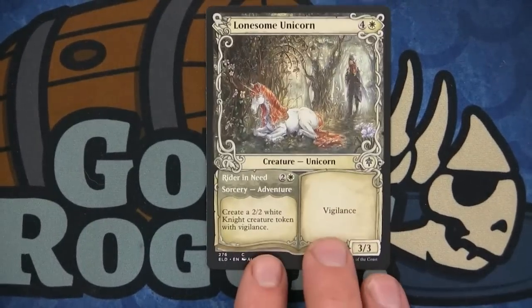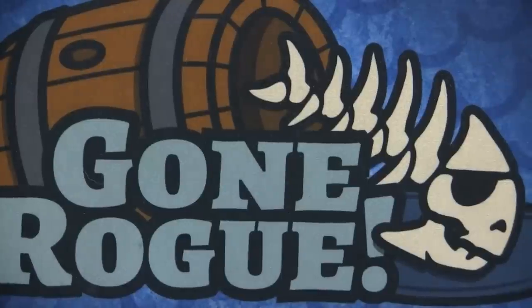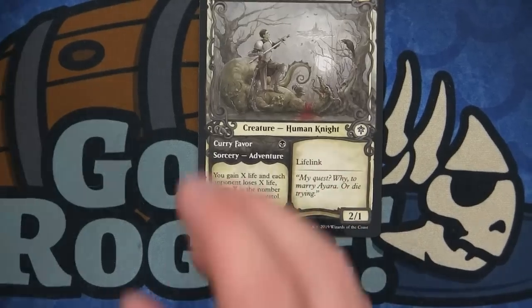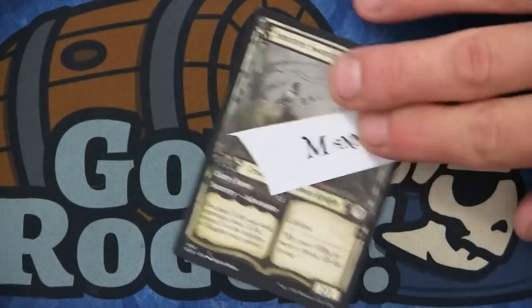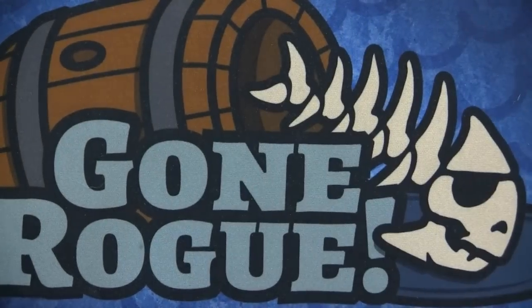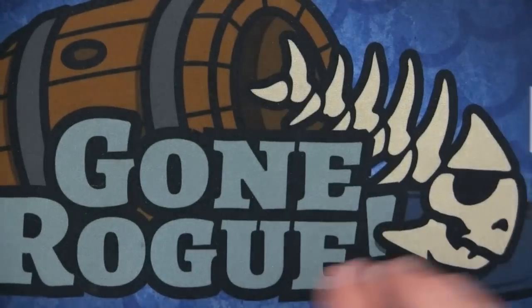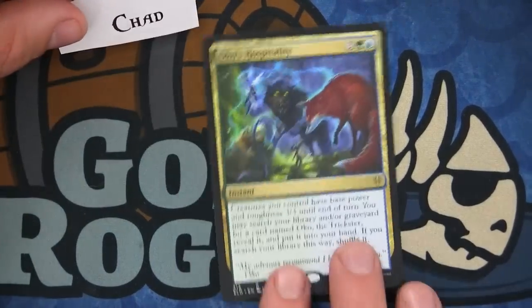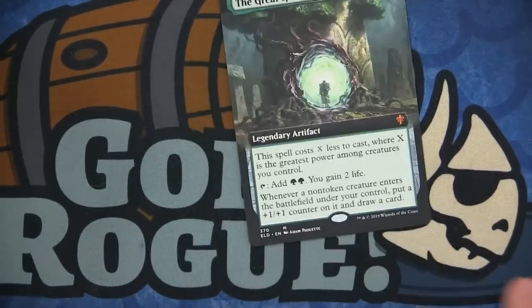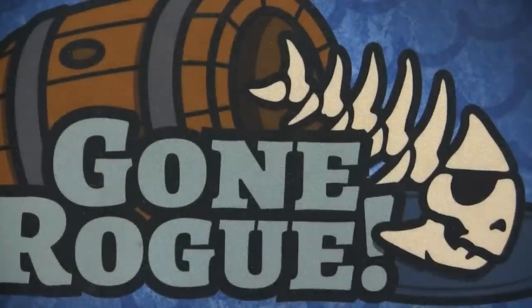Lonesome Unicorn number two goes to Will out of Washington — still a cool card in limited at least. Another Smitten Swordsmith goes to — is that a last name? We'll figure out who that goes to. Another Fairy Guide Mother goes to Jose. Chad gets Oko's Hospitality. Rodrigo gets the Great Hinge — Rodrigo, we need to check your address; your cards keep bouncing back to us.